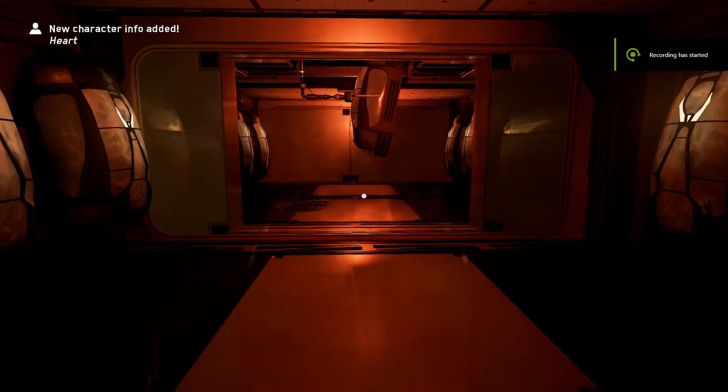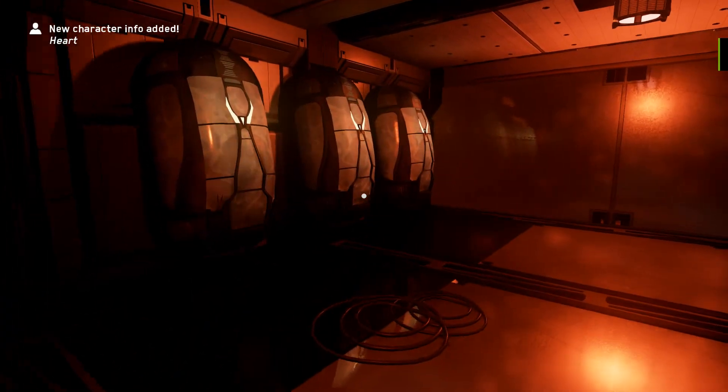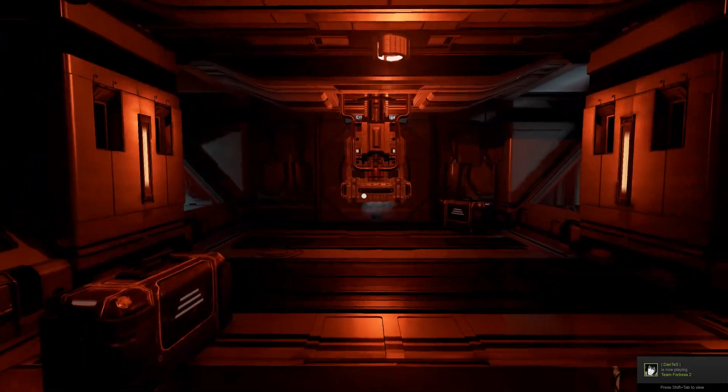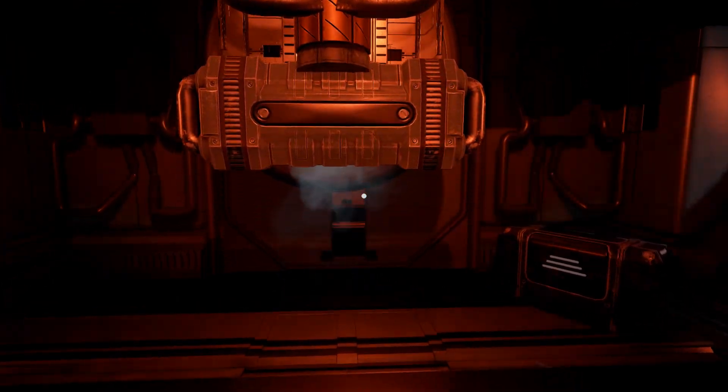You are on board a spaceship, the Red Queen. My name is Hart, and I'm the computer controlling this vessel. I want you because you are required to make repairs. There was a malfunction in the power system. Head to the engine room for further instructions.